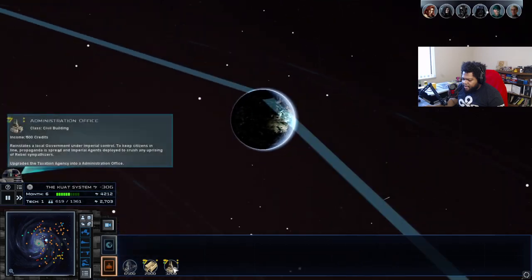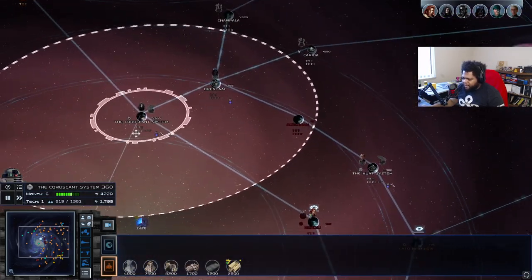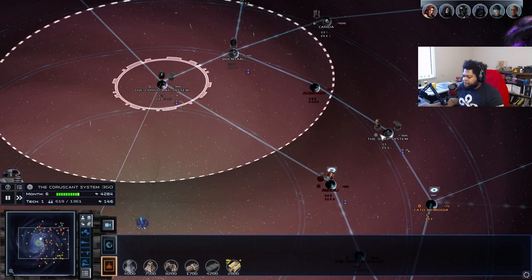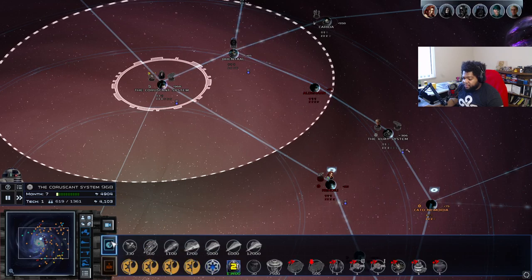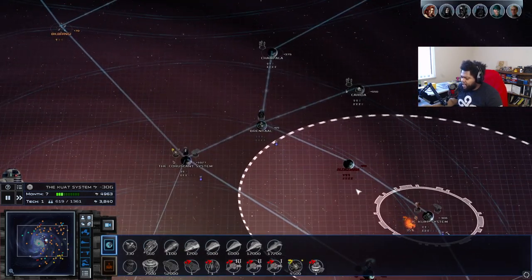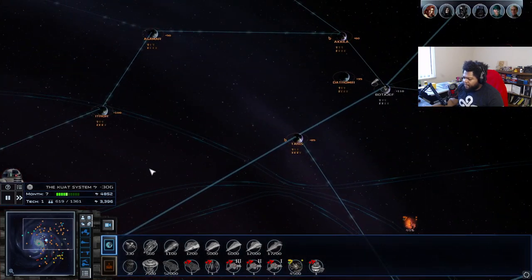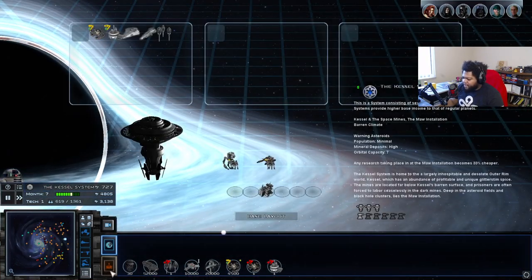We're going to go ahead and start the upgrade process. Our credits are going to drain a little bit, but that's okay. Pay attention to what kind of structures you have building at once — I know we're going to hit zero before these finish building, but I know how fast these structures build from my personal experience. We'll build up a few buildings, let them all finish, move a couple of things around, and just play more organized.